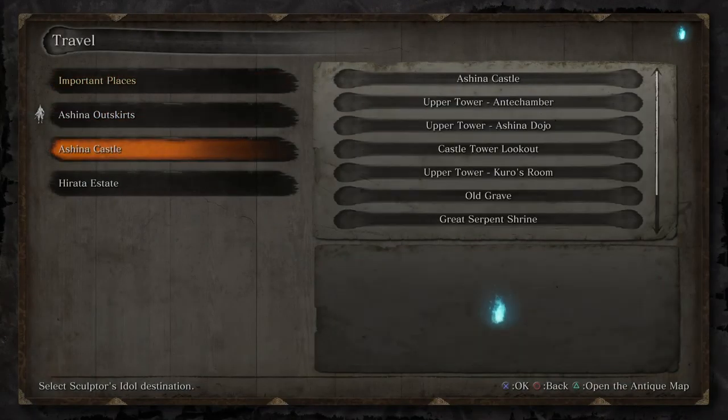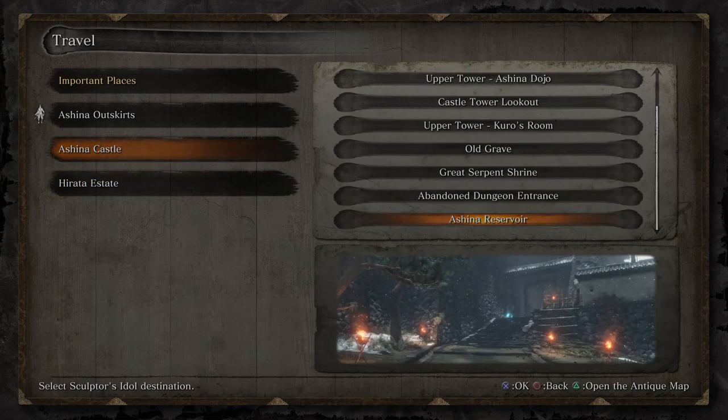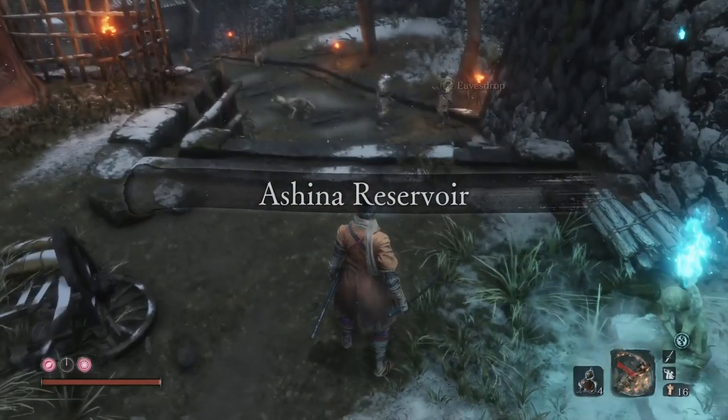There are three main ways we can go. We're going to go down this way first, because this way will lead to a boss and an ability we're going to need. I want to do this path first, then the second path, then lastly the third path — there's a certain order that will make my life much easier.